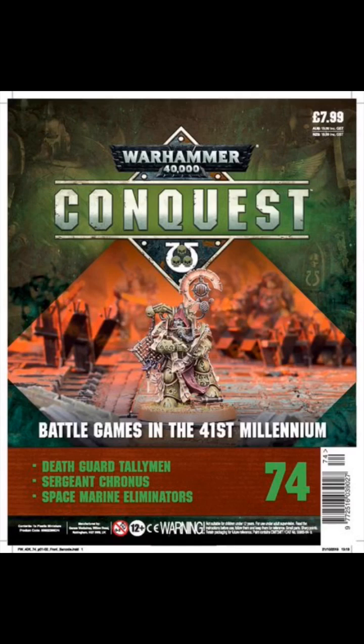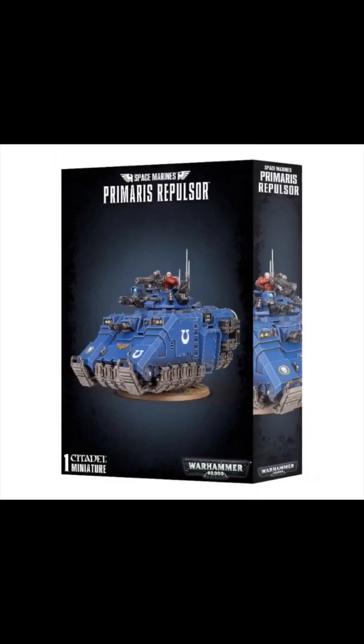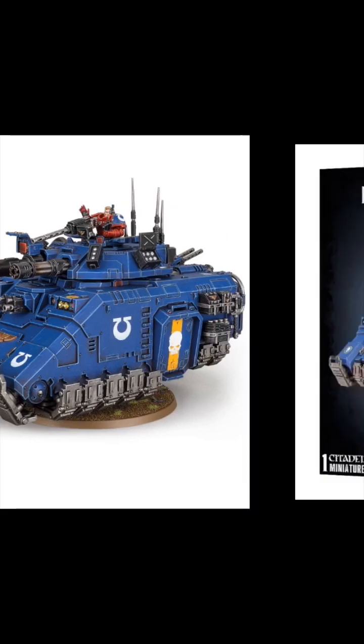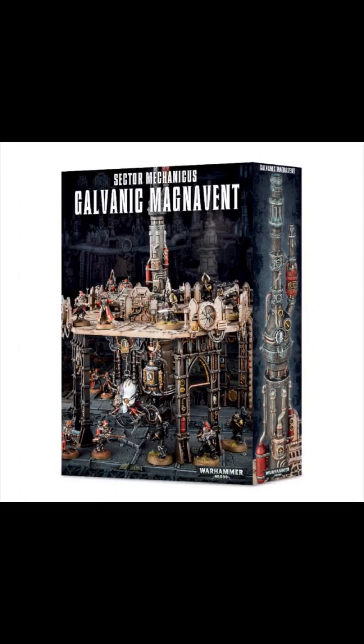From here on in we haven't got any more covers, but we know what the content's going to be. For issues 75 to 78 we have got the Primaris Repulsor, which comes on three sprues with a massive base — so three issues will be the different sprues and the last one will be the massive base. And then finally, the last two issues will be the Galvanic Magna Vent on two sprues, and that will draw our Conquest to a close.